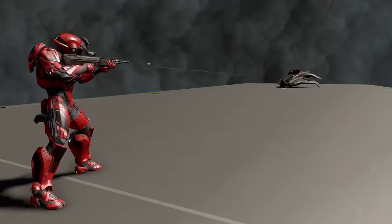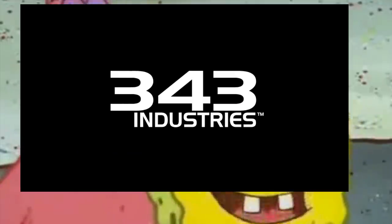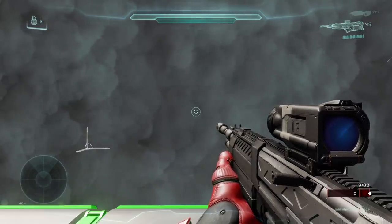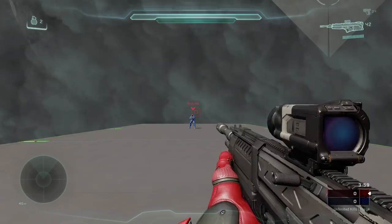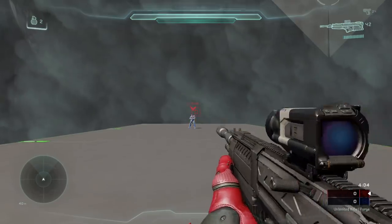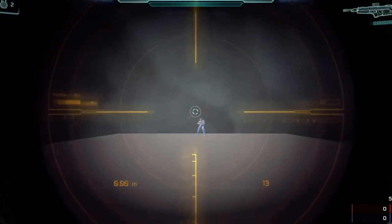Speaking of weapon sandbox and balance, there is one giant elephant in the room I have to address — bullet magnetism. I'm going to refrain from ranting about it for this video, but most of you already know I hate high bullet magnetism. Unfortunately, like every other weapon in Halo 5, the DMR has some insane bullet magnetism. Seriously, look at this — the reticle is literally like 99% off the target, yet this counts as shot registration. How does this make any sense? How can anyone look at this and say, oh, this is fine, no problem here?